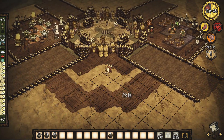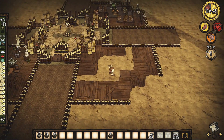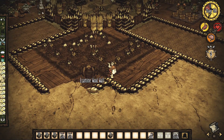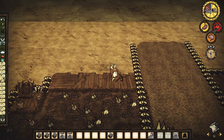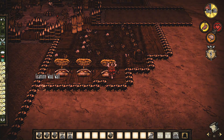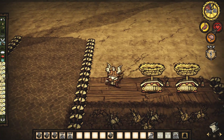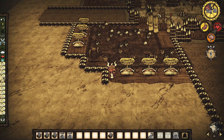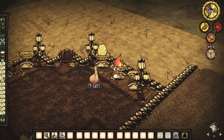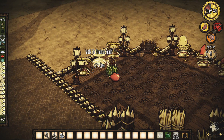A próxima área que eu resolvi fazer foi a fazenda. Desde que as novas fazendas chegaram, a gente precisa muito tê-las por perto. Eu achei que seria interessante fazer uma fazenda simples pra a gente ter o que comer antes e depois da batalha. Eu coloquei algumas balanças só pra usar de decoração, coloquei uma composteira no meio, e comecei a encher as balanças com alguns vegetais e algumas frutas.